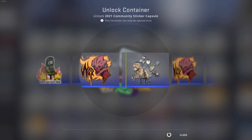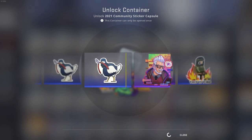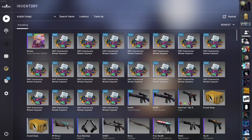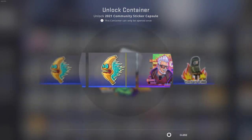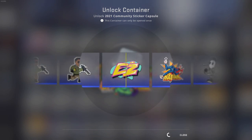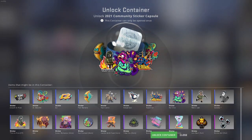Let's open the first one. Stickers are still pretty expensive, so it would be cool to get some right away. Oh, a holo — that's actually kind of nice, I like the background holo. Stickers are still kind of expensive so I might sell them if I get some, so I can open more later.